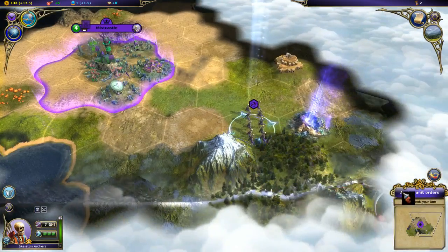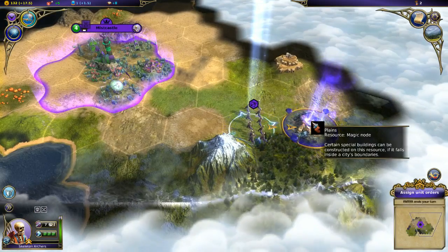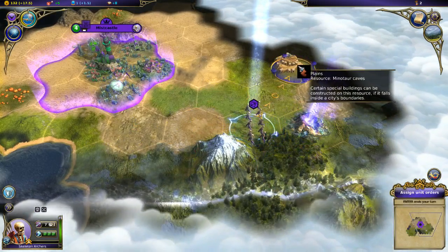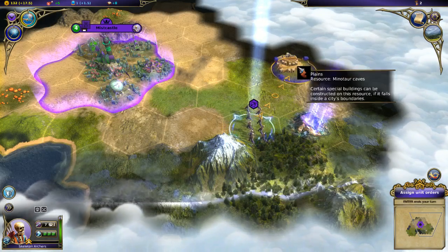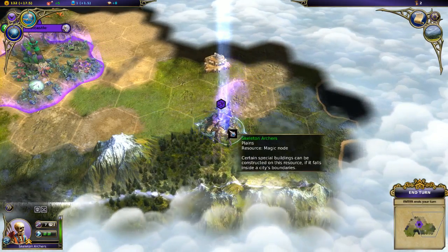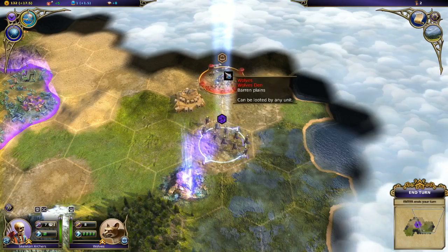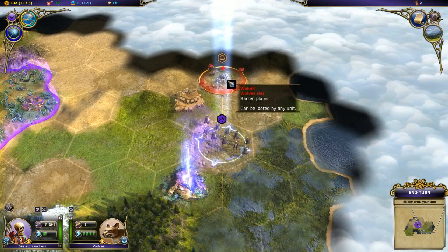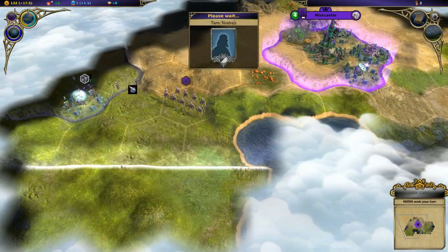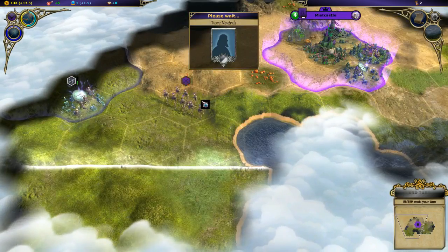Plains resource magic nodes - certain buildings can be constructed here if it's inside a city radius. There are lots of special resource tiles. Oh, there's a pack of wild animals - I'm going to shoot them at range and do a pretty respectable amount of damage, then end turn. The neutrals are backing away to their city and then shooting me, which is very rude, but they only did one point of damage.